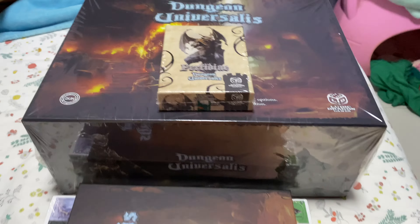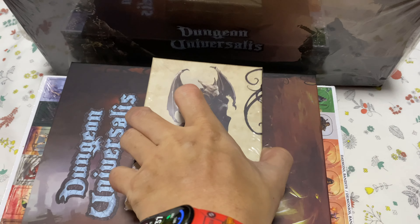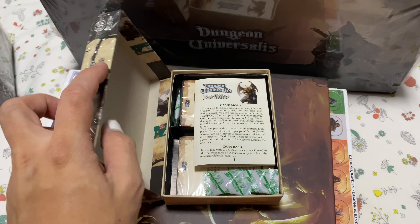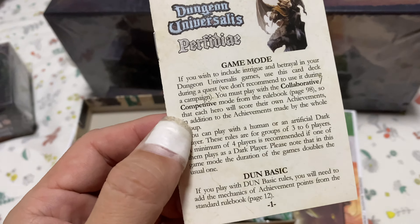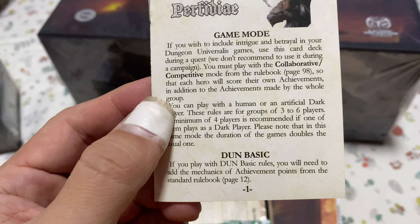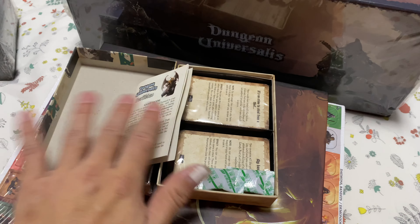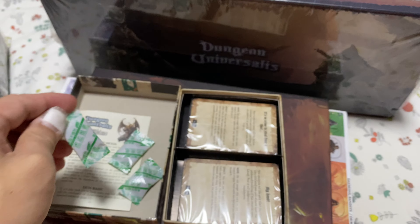I'm going to open the box now. Let me open the optional boxes first since they're easier. I've done some pre-opening. For this Prefidel — I don't know if that's the right pronunciation — basically it adds intrigue and betrayal to your Dungeon Universalist game. You must play in cooperative-competitive mode based on rulebook page 98. By the way, the rulebook is 125 pages, so this is a very deep game system not for the faint-hearted. This is one of my first Kickstarters.